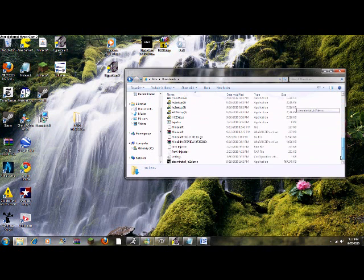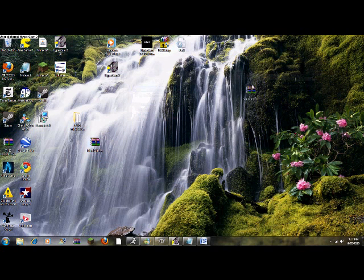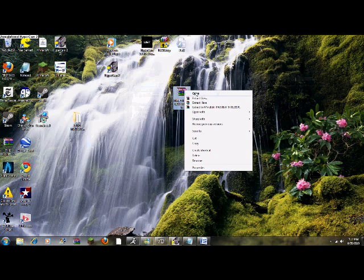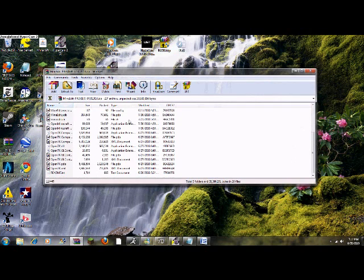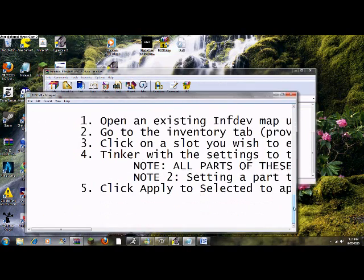You'll get this right here. You get this. Just extract it to your desktop using whatever you have. Now you open this, you'll get all this stuff. Just click on the readme.txt and just go all the way down. Just scroll down because you need to scroll down.